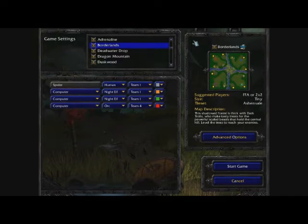Today we're going to be playing a custom game, sort of like multiplayer, but we're going to be playing against the AIs or the computer. As you can see we've got the team set up — mine is called Spider. I'm going to be playing the human race on team 1 with the colour grey. The second and third computers are going to be the night elves on the same team, one orange and one green, and finally the fourth computer is going to be our enemy, playing on the orc side in team 4 in red.